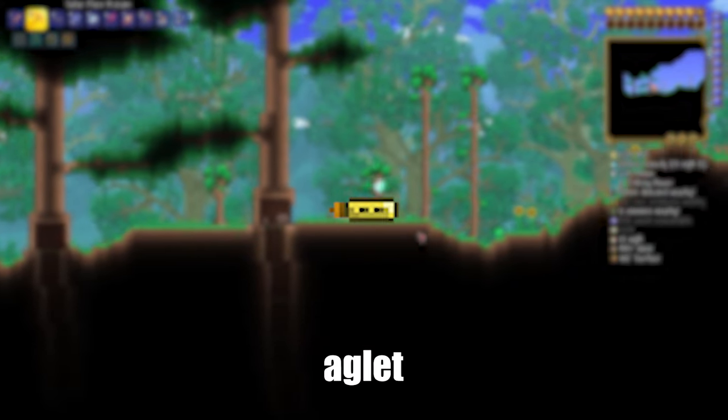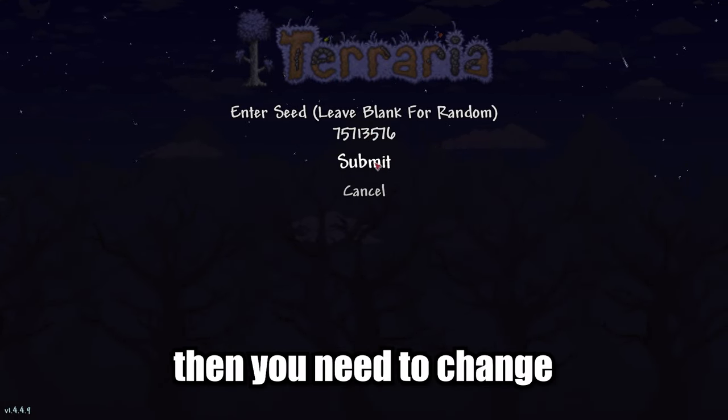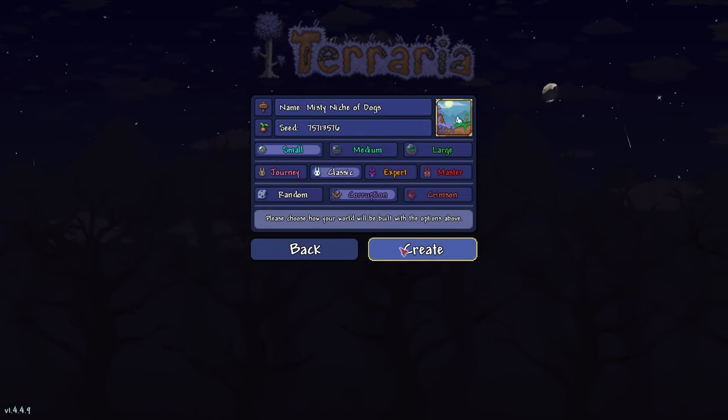I'll show you how to find Anglet in Terraria 1.4.4.9, so copy it from the description below. Then you need to change the size of your world to small and the corruption type to corruption, and create this new world.